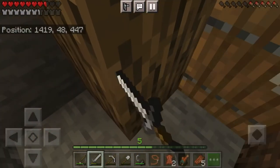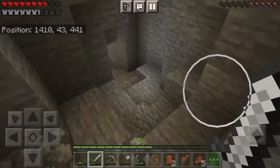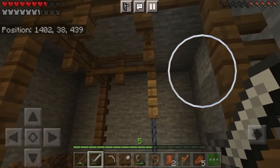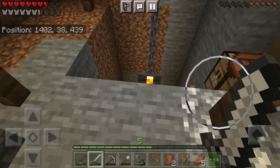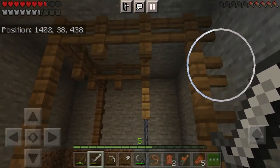Now moving on out of the supervisor's place, we actually have an elevator. It's held up by spruce fences and has an oak fence in the middle, and it's held up by chains, which came new in the new update.